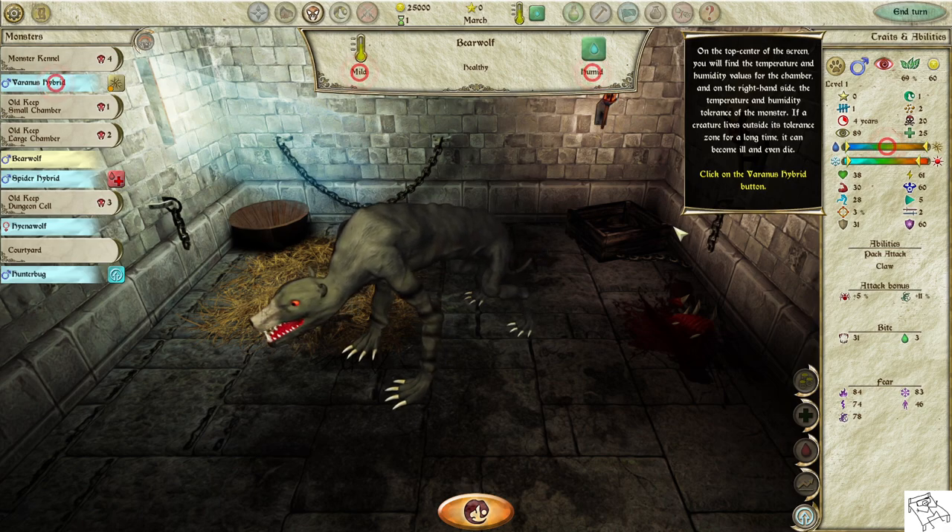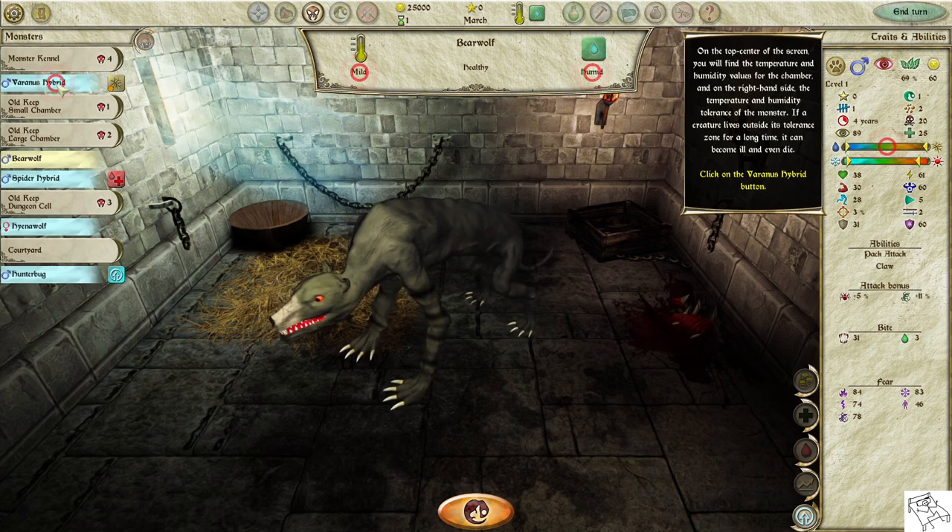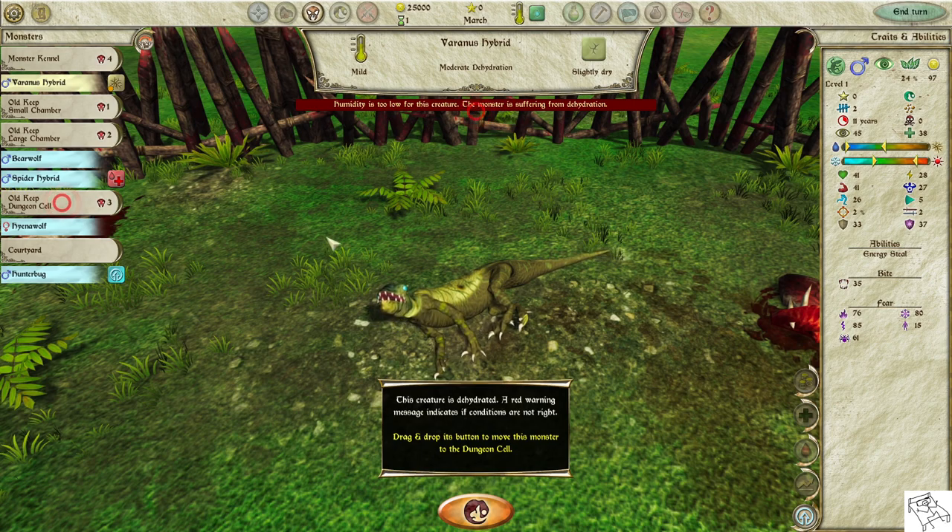Click on the Varanus Hybrid button. This creature is dehydrated. A red warning message indicates if conditions are not right. Drag and drop its button to move it to the dungeon cell.